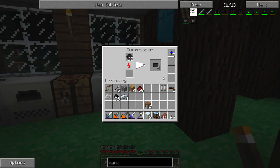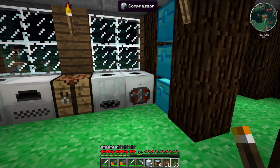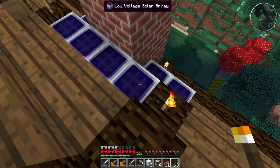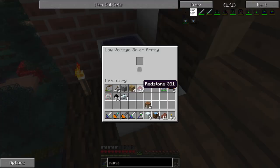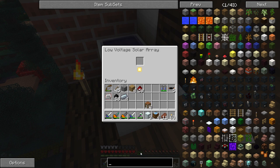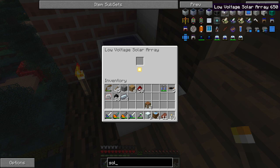Other things I finished up: I changed the house a little bit, I'm really liking this design better — it had too much of that brown log color. I also now have eight low voltage solar arrays, which is pretty cool. I think I made a mistake in the previous episode — I thought the first level solar panels were putting out eight EU per tick but I think they actually only put out one.